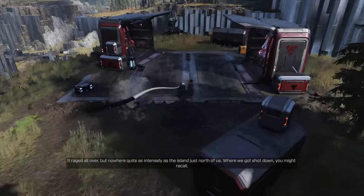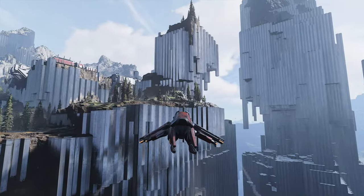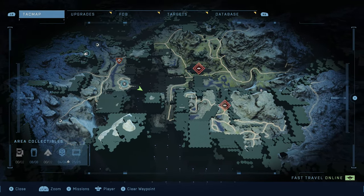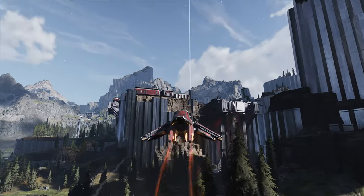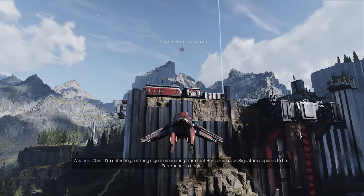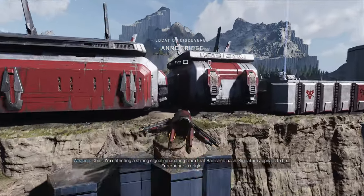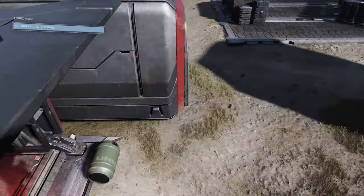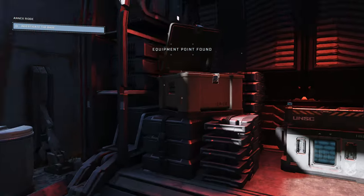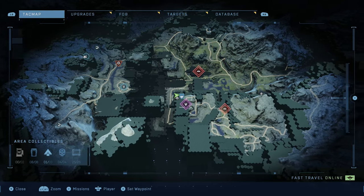After capturing FOB Hotel, head straight in the direction you're facing — there's a platform overlooking the giant chasm with a couple of Banshees. Grab one and fly across the chasm towards Annex Ridge. Mark the nav point and fly towards the two buildings on the edge of the cliff, parking your Banshee right in between them. Be aware Banshees blow up pretty easily, but it doesn't matter since you're invincible. Head into the base wall — the Spartan Core is right on the side. Grab it and hop back into the Banshee.